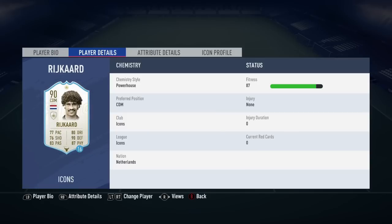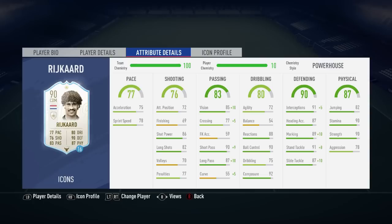Moving on to his in-game stats, his main standout stats are going to be his 88 reactions, 91 stand tackle, 87 slide tackle, and 90 strength. I had the powerhouse chemistry style applied to this prime icon Frank Rijkaard, who has a very nice well-rounded card.